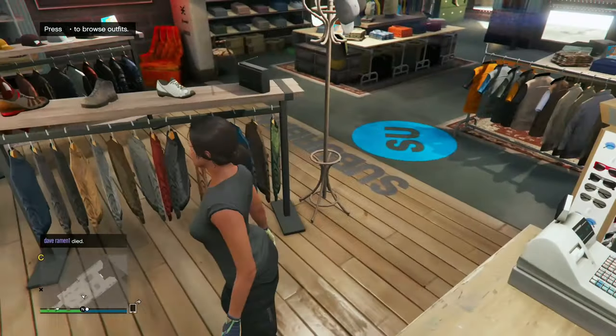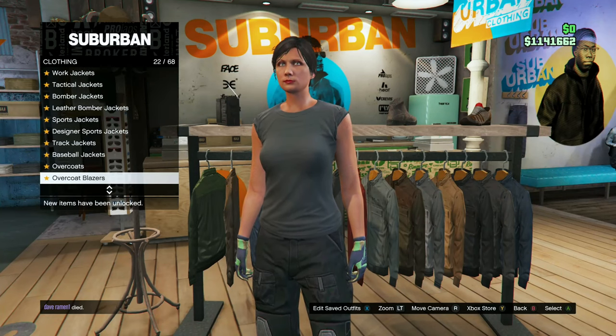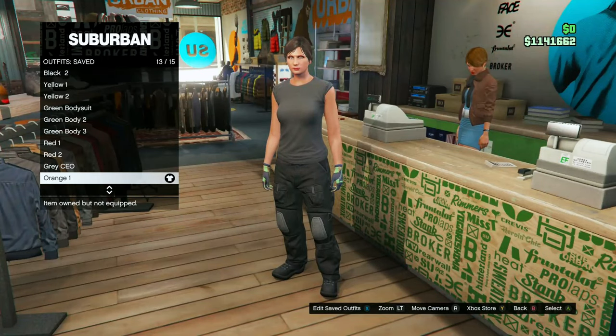The first outfit: go to Tops, T-Shirts, the Black Rolled Tee number 2. Head down to Pants, Utility Pants, the Black Utility Pants number 37. Go to Accessories, Light Wool and Armored Gloves number 32. Save this in your first slot as Orange One.